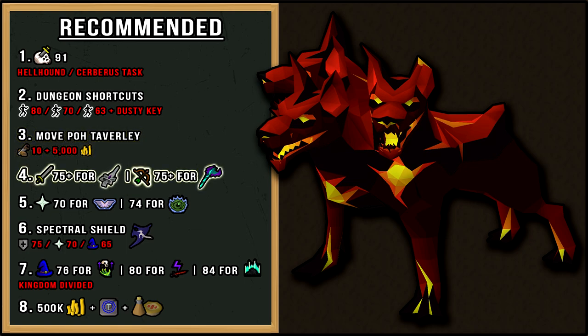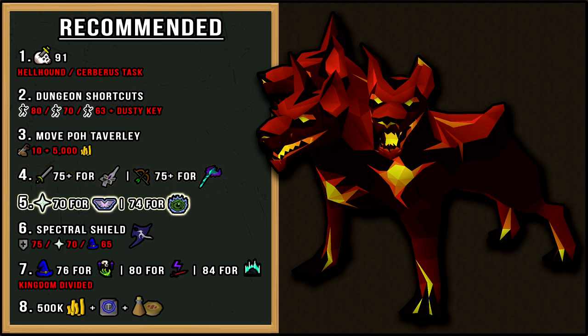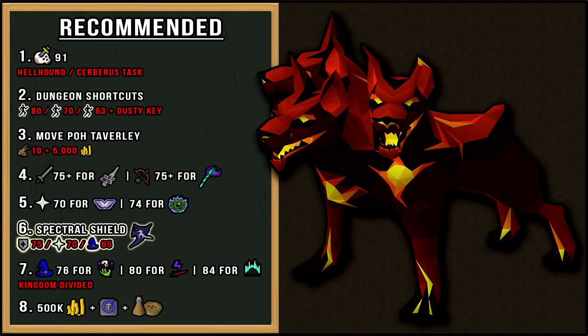Cerberus is a pretty punishing boss so having good armor is a huge bonus. I recommend most players use a melee setup, and 75 attack for the arclight is extremely useful here. If you have access to really expensive range gear like the twisted bow or max gear and a toxic blowpipe, it can rival the damage output of melee setups. Having high level prayers like Piety or Rigor will help out tremendously. The spectral shield is an extremely useful item here for killing Cerberus efficiently. If you cannot afford it, you should do the ghost skipping method, which I'll explain in the mechanics portion of the guide, but it is less kills per hour.